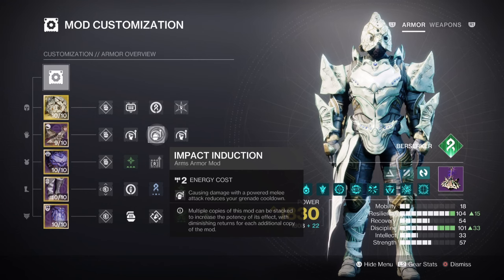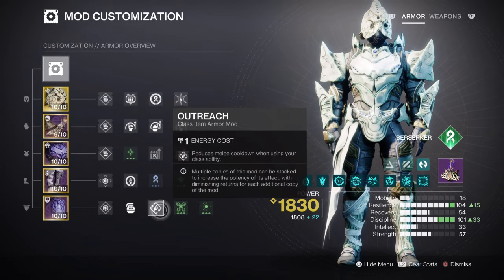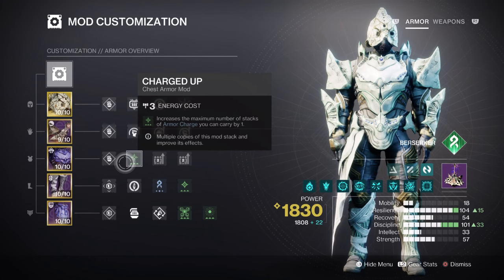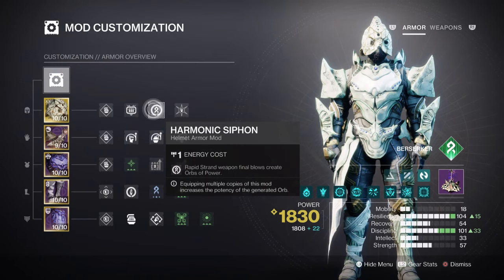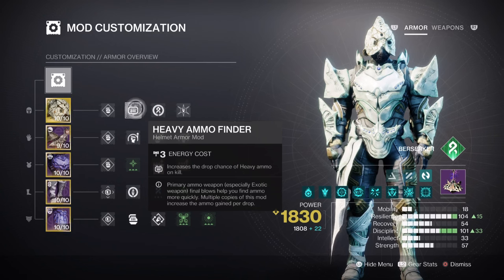Strength at Tier 5 is a personal choice since our subclass traits will support its effect. To support Banner of War's knock-on effect, having Momentum Transfer x2 for 17%, Invigoration for 10%, and Outreach for 12% should cover the standard melee recharge rate. Additional mods you should have are Charged Up and Stacks on Stacks, giving you a plus-one to charge stacks and allowing Orbs of Power collection to grant plus two instead of plus one. The Harmonic Siphon mod with Powerful Attraction will allow you to create and collect Orbs of Power fairly fast. Add one Strand Surge mod for a 7% damage buff and the Time Dilation mod to enhance your weapon's performance. Heavy Ammo Finder, Scavenger, and Reserves are recommended as always.